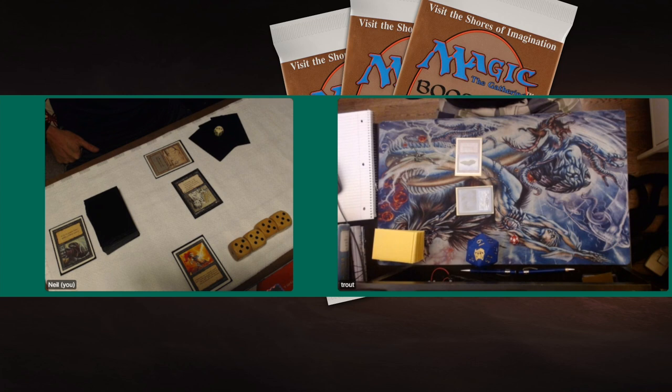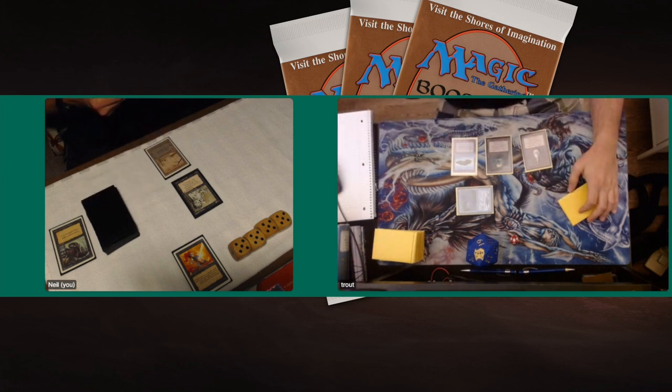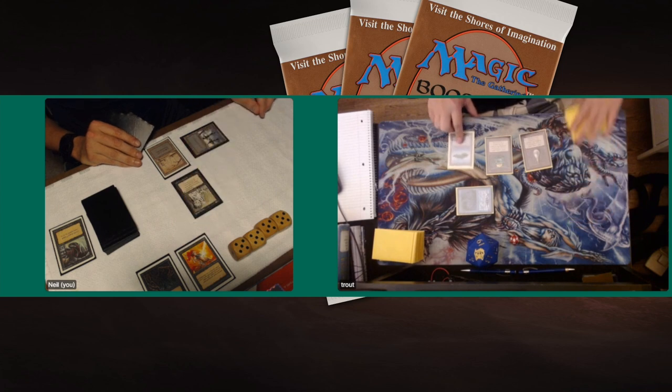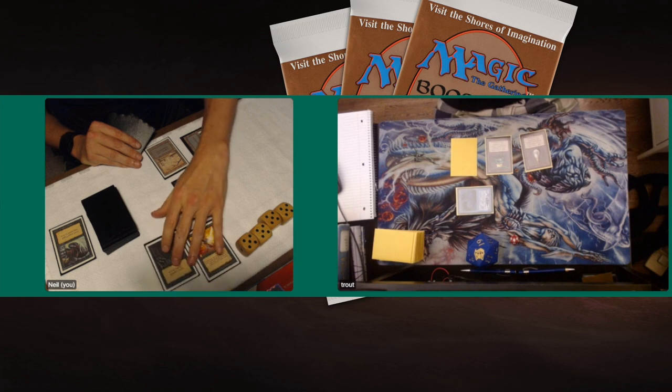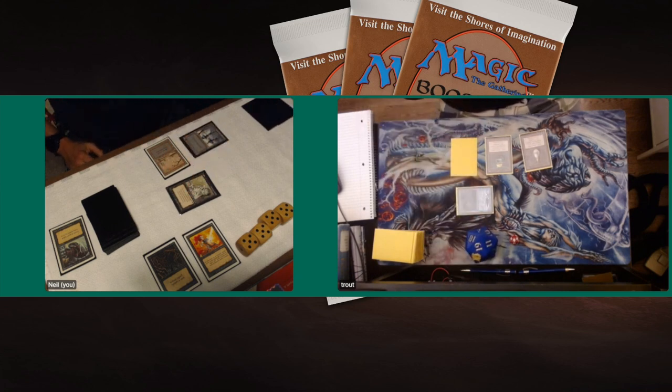Trout has to pay four to untap his Merfolk, which is pretty steep. He plays a Mox Emerald and a Mox Pearl but cannot find a second Island — so important for his strategy since he's playing four Counterspells, four Lord of Atlantis, and a Mana Drain. He really needs double blue. Then we see an Evil Presence — can he counter this? He doesn't have Power Sink, and his Remove Soul only works against creatures, so the Evil Presence resolves, turning his Island into a Swamp.